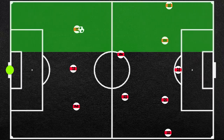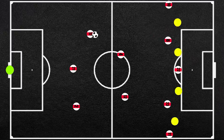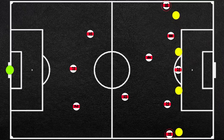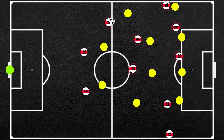Down the left, Ajax look to create overloads and constant movement. Gravenberch can drop deep, freeing Blind to overlap and Tadić to move central. Alternatively, the 5 vs. 4 against the opposition's defence means there is constantly opportunity for underlapping runs, or the winger can receive the ball and have a 1 vs. 1 where he can take on his man before getting a crossing opportunity. This is made possible by ten Hag's emphasis on width, meaning Anthony and Tadić can hug the touchlines, opening up these gaps much more. Down the left it is primarily about overloads and connectivity, but the right is primarily about isolation.